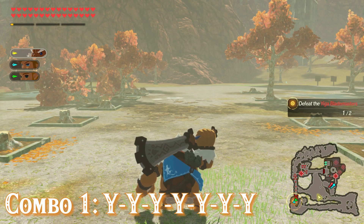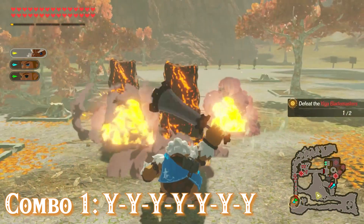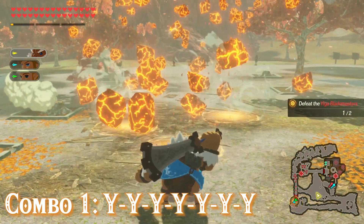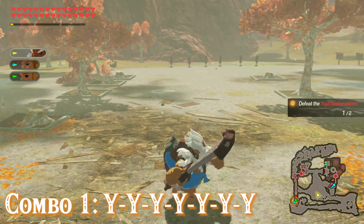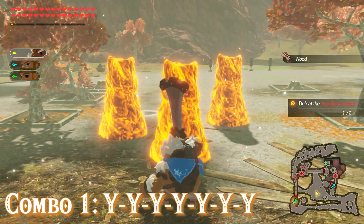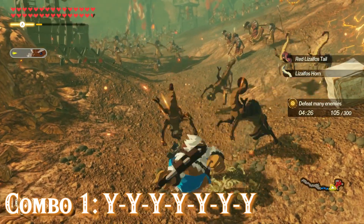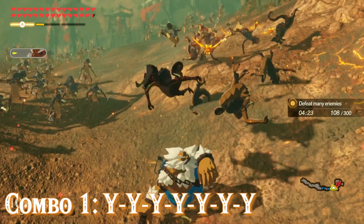Our first combo is the seven Y's combo. Daruk does some basic strikes with his Boulder Breaker for the first six button presses, and on the last one he'll summon three magma bombs in front of him. Wherever they land, magma pillars will also spawn. To get the magma bombs at the end, I think you might need to enhance his ability for that, but I'm not totally sure — let me know in the comments if you know.